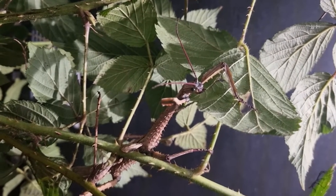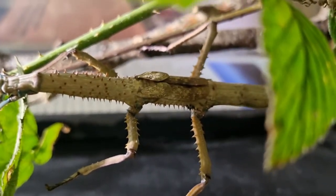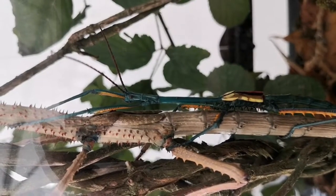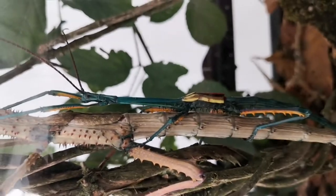We don't have any adults left at the moment, but we would have the others on display here. The females are quite large, usually about 18 to 20 centimeters. The males are a little bit smaller, and there's a really big difference between male and female. You can definitely tell them apart as the male would be really bright metallic blue — one of the names for these guys is the Metallic Blue Stick Insect.